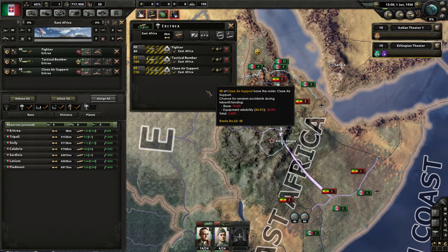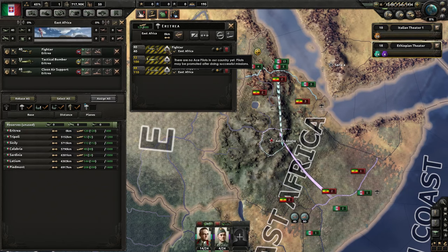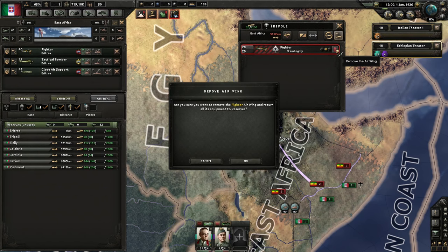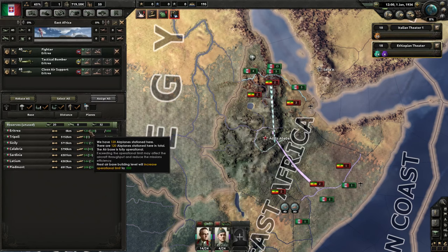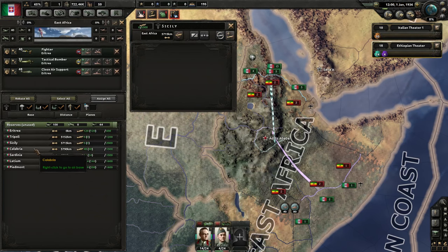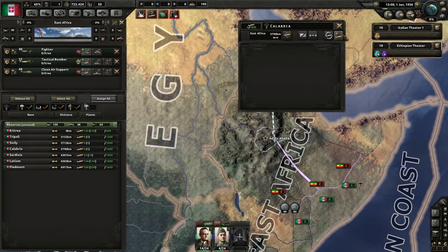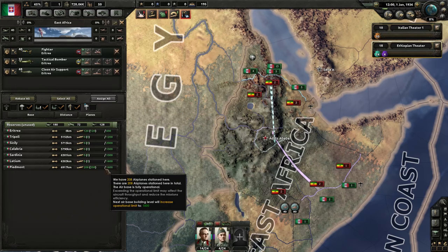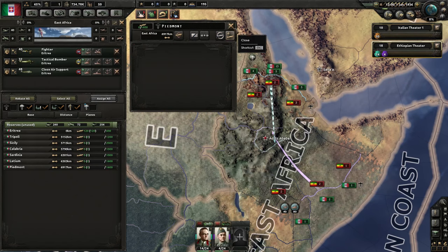Right now I don't have any planes in reserve, so I'm going to find my other planes — like in Tripoli over here — and remove those air wings. This doesn't destroy the planes; it releases the air wing and puts all the airplanes into a reserve pool which will be used for reinforcements or redeployment. I'm going to do this for all my air bases: Sicily, Calabria which has naval bombers good at blowing up ships, Sardinia, Latium, and Piedmont. I'll redeploy them later, but now they go back in the reinforcement pool and my air wings in Aresia will reinforce very soon.